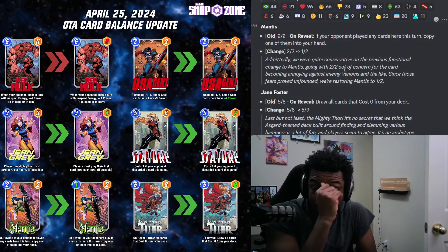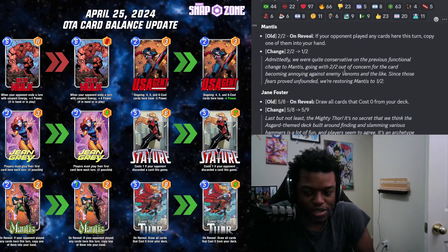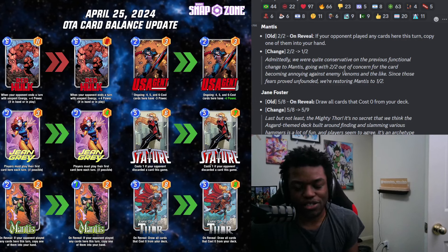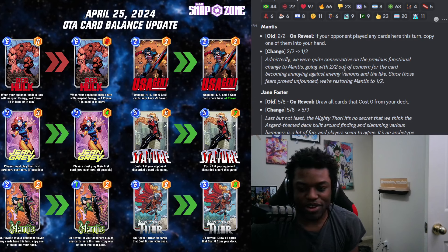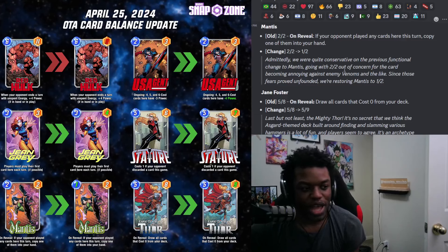Mantis is going from a 2-2 to a 1-2, so it's played on turn one now. As a two-drop it was very awkward — it's basically Cable but you're not really milling or doing anything meaningful. There wasn't really a place for it. As a one-cost you could maybe find a place for it. They were concerned about going straight to 2-2 because of the card becoming annoying, but that wasn't the case, so they're restoring it to a 1-2. I'm still not playing this card as a 1-2 — I honestly don't know what deck you'd even play Mantis in right now.